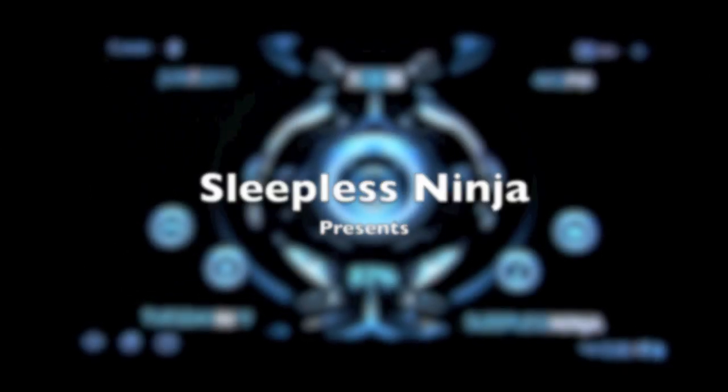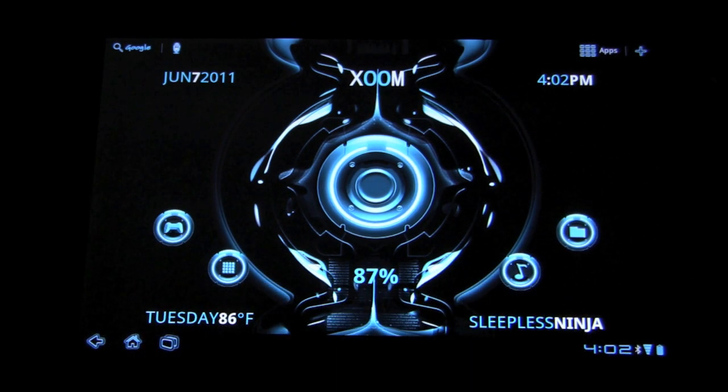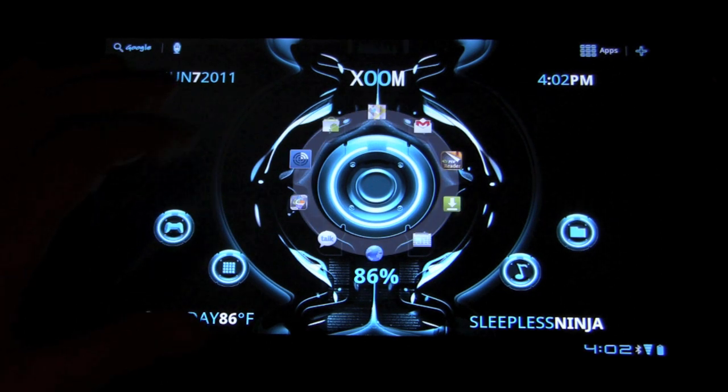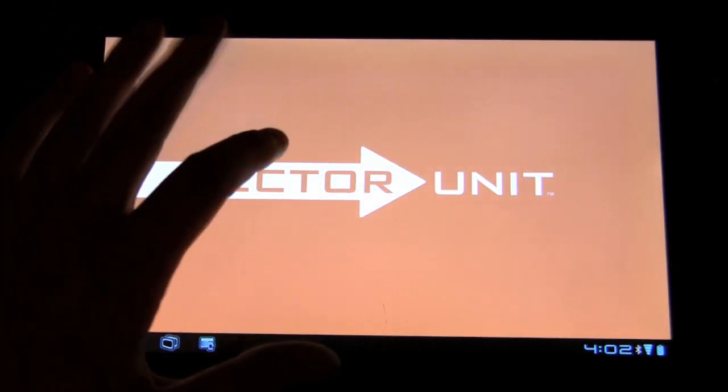Hello everyone and welcome back. This is Sleepless Ninja. Today we're going to take a look at Riptide GP. It is a racing game on the Zoom that takes advantage of the NVIDIA Tegra 2 graphics, and it's a very, very beautiful game. So let's open it up. It's a game by Vector Unit.